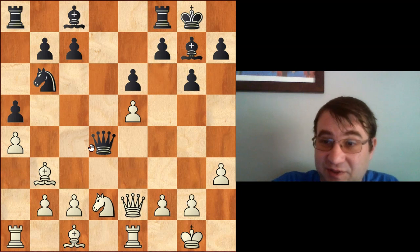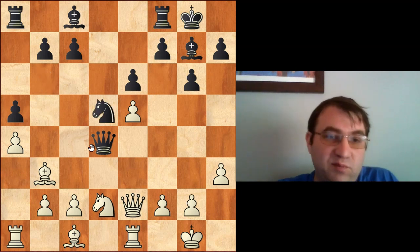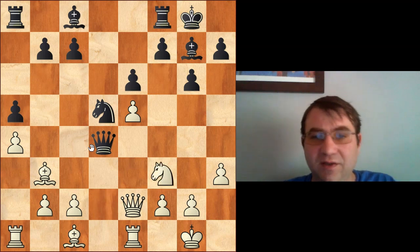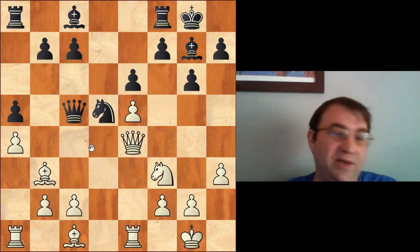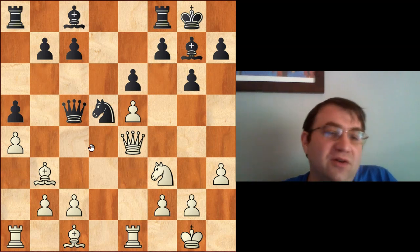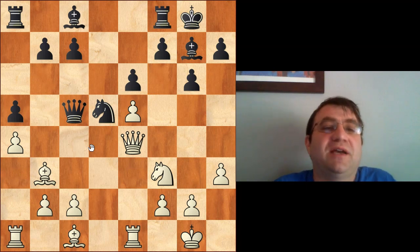That's what Nigel Short is doing here — he's just improving the position of his pieces. We have knight d5, and Timman is doing the same thing: 'I need to put my knight on a better square, find a good square for my light-squared bishop.' Knight to d5 is better than b6. Then Short plays knight f3 — f3 was a better square than d2 — queen to c5, queen e4 — e4 was a better square than e2. Just making small positional improvements; no clear strategy has emerged yet.